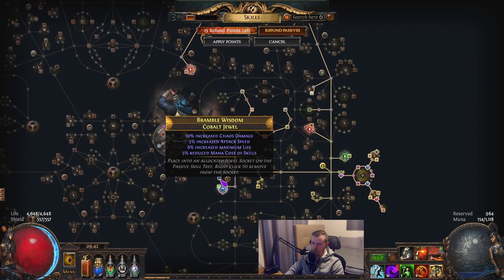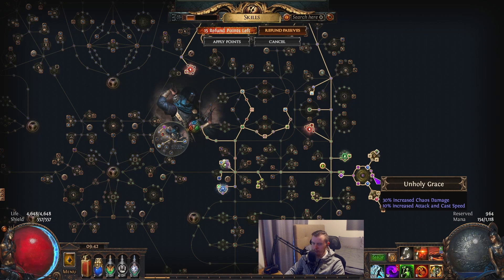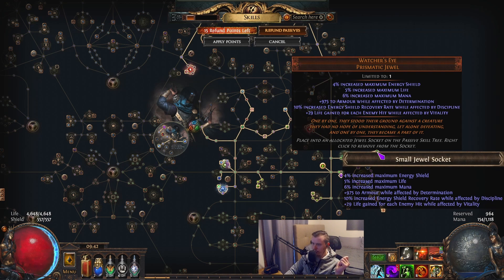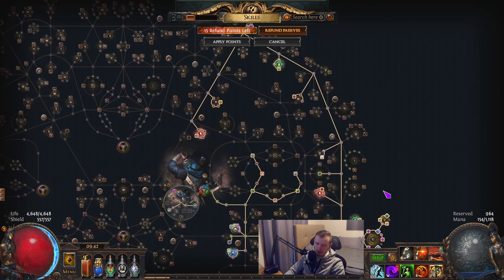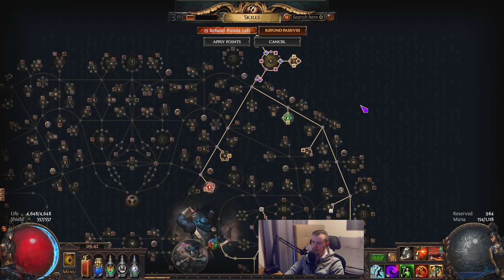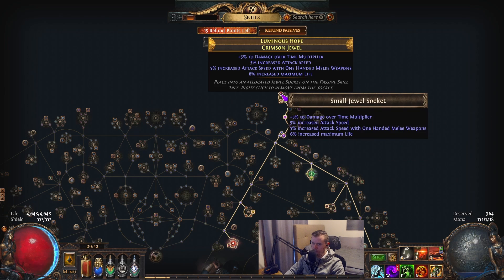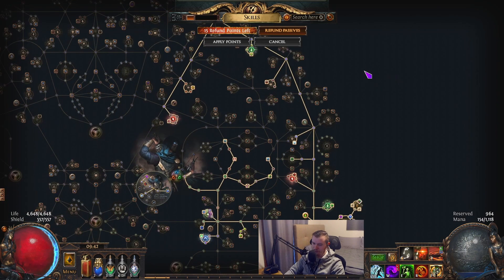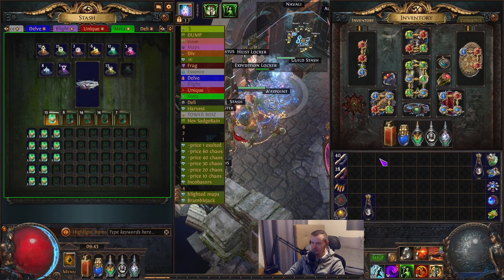For jewels we're looking for attack speed, life, chaos damage, chaos damage over time multiplier, poison damage, and reduced mana cost of skills. I opted for Unholy Grace and we have an Wicked Pall - we definitely want the attack speed if going double CoC. For our watcher's eye we're using vitality on hit. We have an Enduring Composure small cluster to give us more defenses - when we get hit we get endurance charges - plus a mortal call and a bunch of armor, so we're relatively tanky. We're using replica conqueror efficiency. I don't have corrupted blood immunity at this recording but I'd recommend getting that.